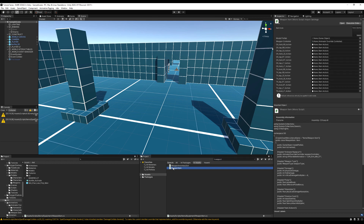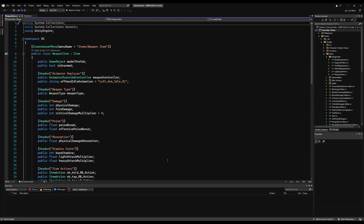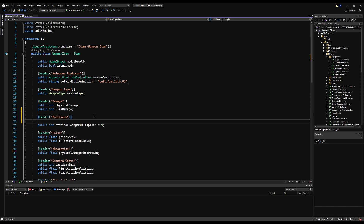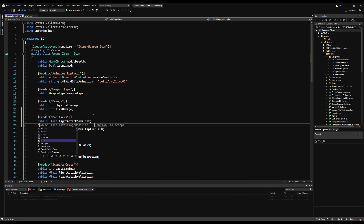In the weapon item script, we're going to add modifiers for the light and heavy attacks. I'm just going to create a header over the critical damage modifier and call it Modifiers. I'm going to make these floats because you can make it like 1.5, 1.3, or 0.8. So I'm going to call this lightAttackModifier, and then I'm going to make another float called heavyAttackModifier.